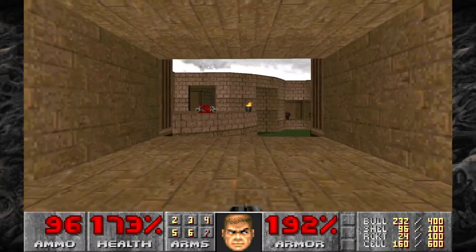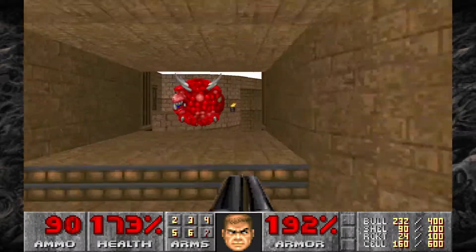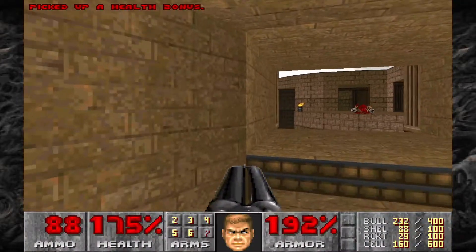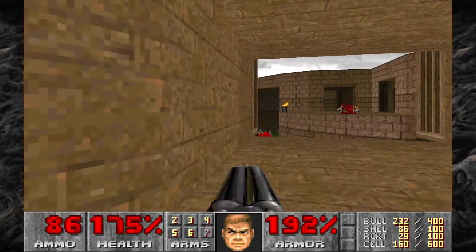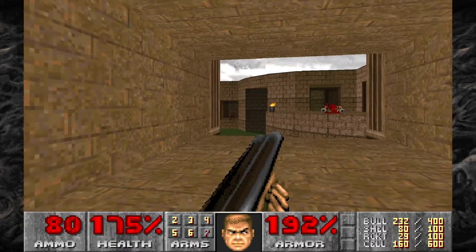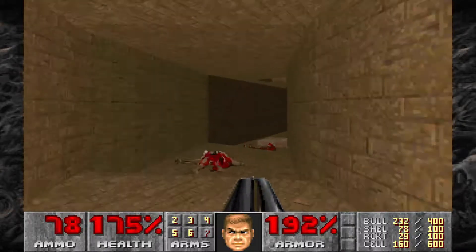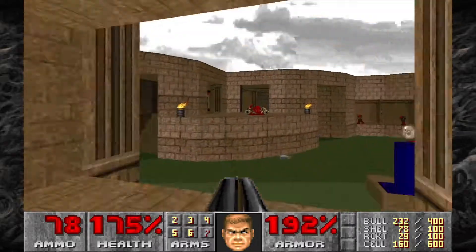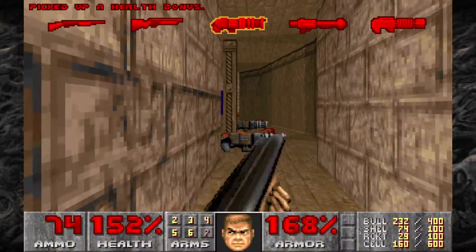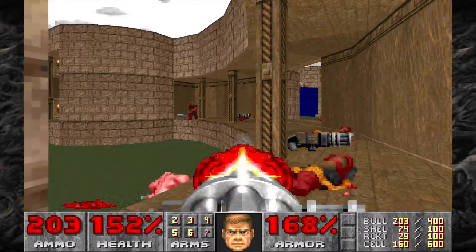Then we have the main area with a lot of chaingunners, a couple of cacodemons, and some pinkies down below. We're going to try and take out the cacodemons before dealing with everything else. Maybe even get those chaingunners to infight with the cacodemons if possible. If not, we'll just take care of them ourselves. Looks like the pinkie took care of one, so we're going to run over to the other side so we can drop down, avoiding those chaingunners, and then snipe them from over here.